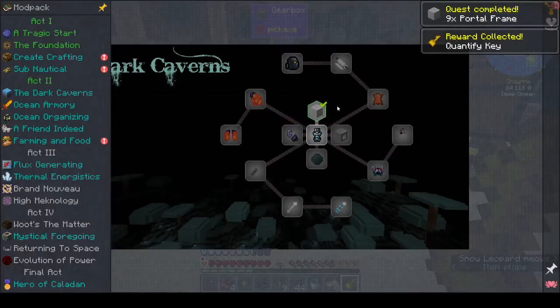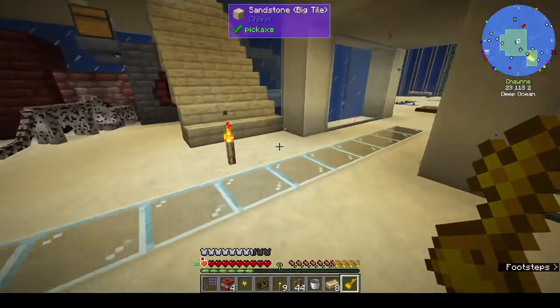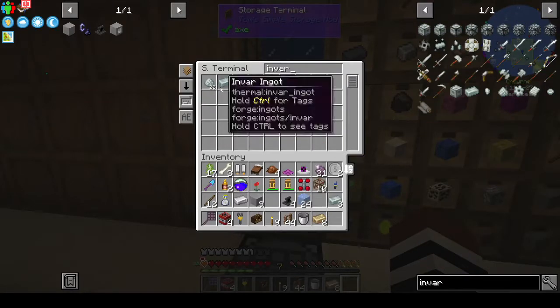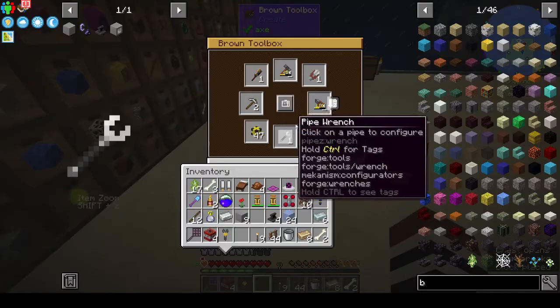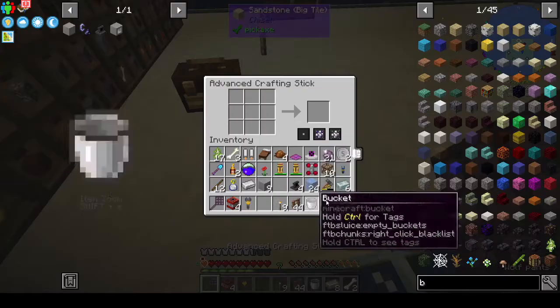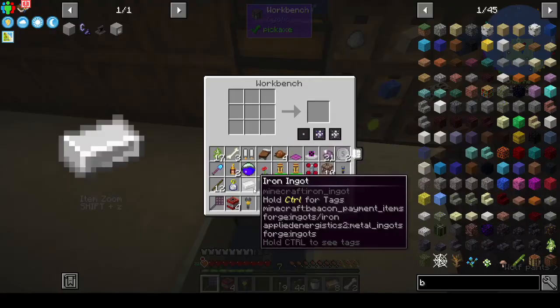You get a quantify key, that's good. The idol of sacrifice needs invar gear, invar plates, and two bone. I think that's enough — it's in our toolbox. All right, we want a hammer, two plates, and then we need a gear — and ingots for that.